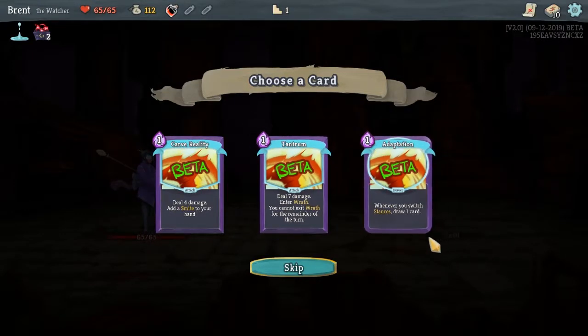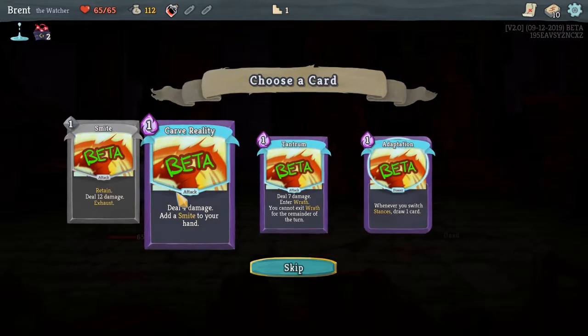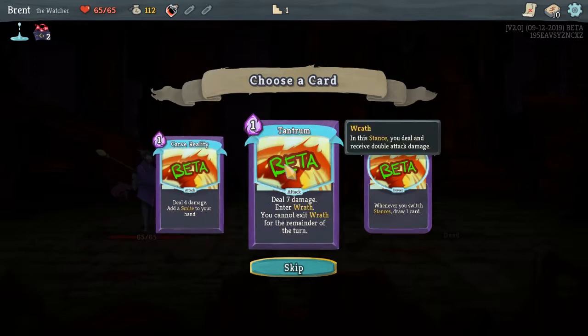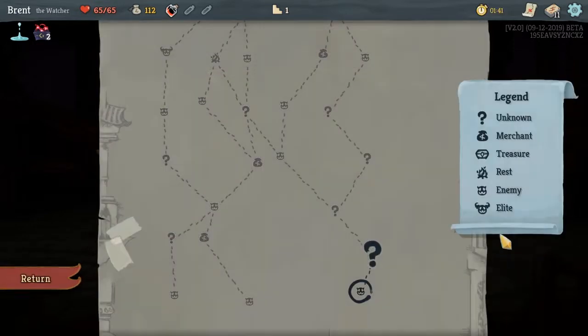Her starting relic is Pure Water — at the start of each combat add a Miracle to your hand. A Miracle is a retain card, costs zero, gives one energy, then exhausts. What I've noticed about the Watcher is her starting deck feels a little higher on energy cost, so energy can be a problem if you run your deck a certain way.